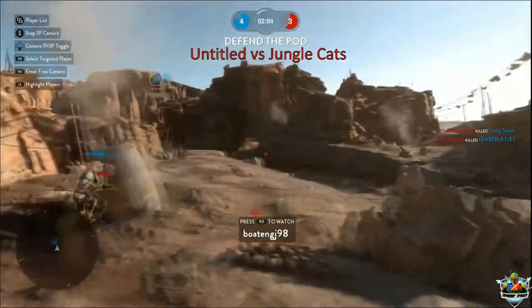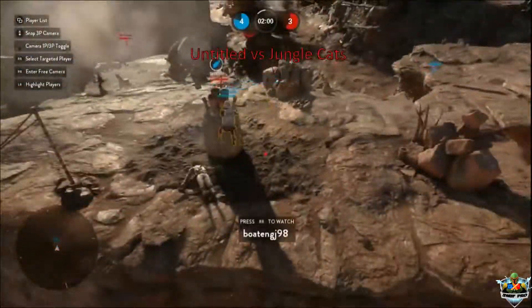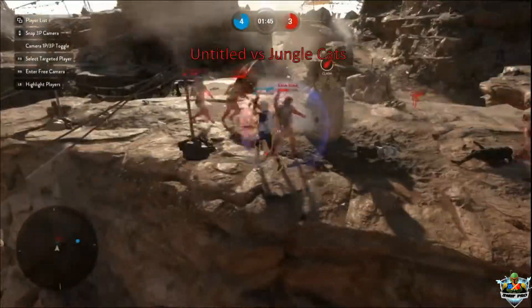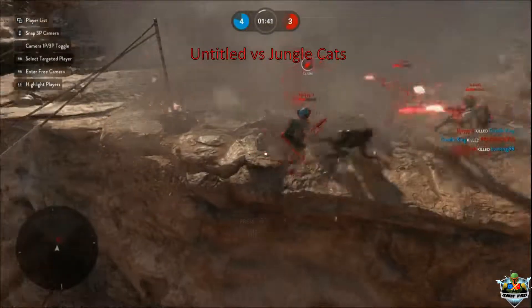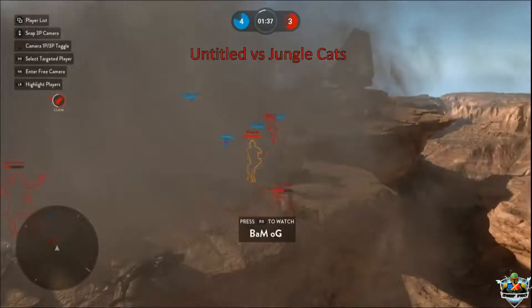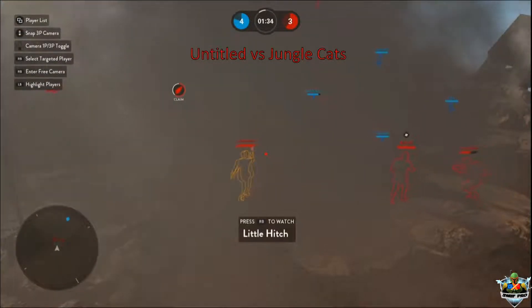Currently they're leading one-nothing. He's popped the personal shield, and that personal shield doesn't get used as much as I thought it would — typically that's a common tactic when taking pods. Let's have a look at Darth Exile, sort of an MVP from last game. That guy single-handedly locked down his team's cargo carts for the better part of the entire game.